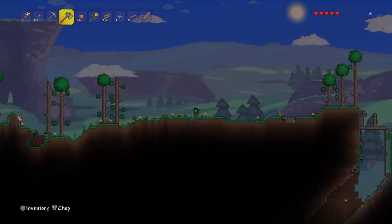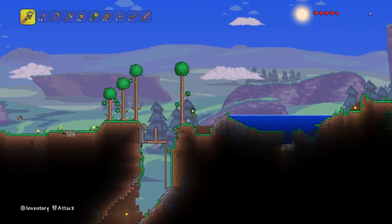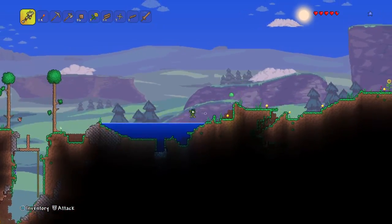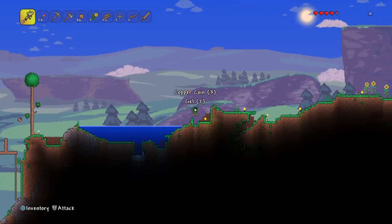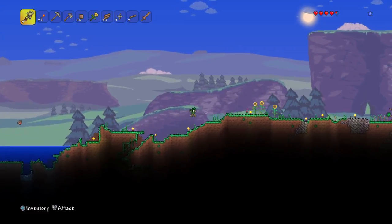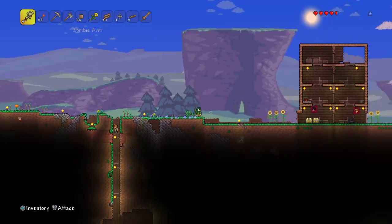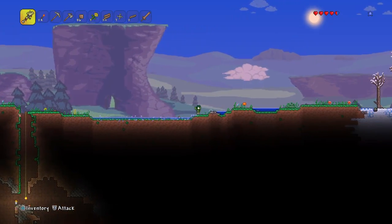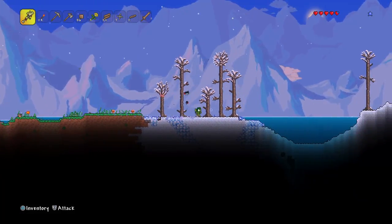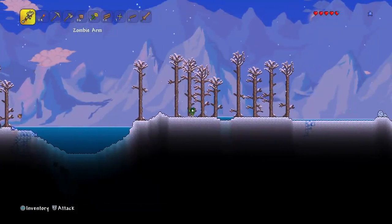Have you found a dungeon yet? No. Wait — if you fail to defeat Skeletron, does the old man come back? He doesn't even die, he actually comes back. So do you want to go try and fight Skeletron? You're wishing our death! There's no way we're going to be able to defeat Skeletron.